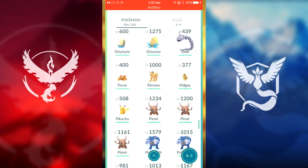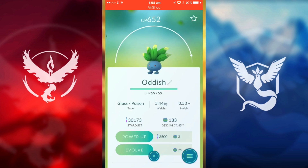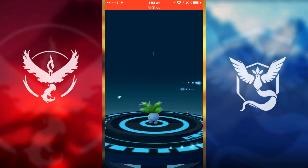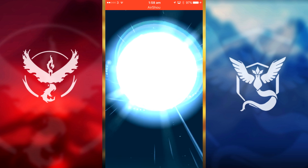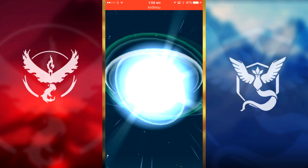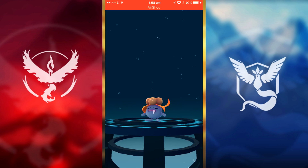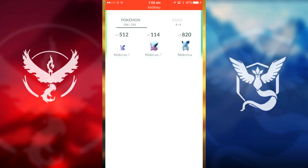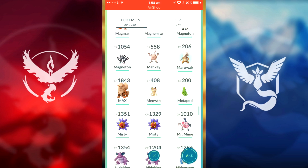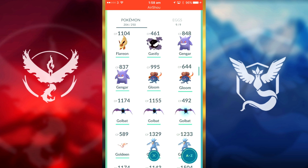We'll leave Pikachu for last because it's one of my favorite Pokémon. We'll start with Oddish — evolve it once into a Gloom. Our other Gloom is CP 600, so this will probably beat it. 900 — that's actually high CP. Let me check my Gloom — yeah that beats the other one, so we'll get rid of the weaker one.